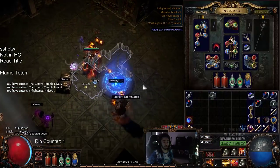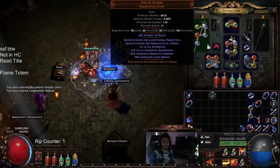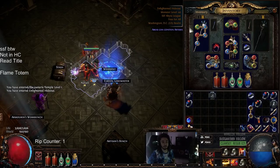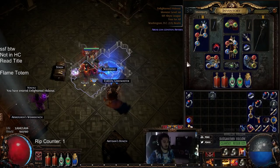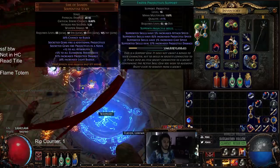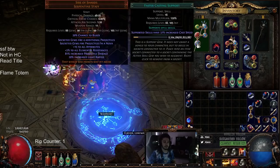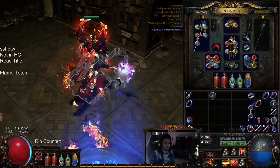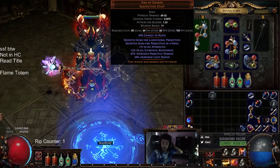We also got lucky and found a Jeweler's Touch from a prophecy you can get from Navali. For those who don't know, Jeweler's Touch gives you a guaranteed five-link, five-socket. We used it on our Sire of Shards. Currently we're running Faster Projectiles, Controlled Destruction, Elemental Focus, Flame Totem, and Faster Casting.